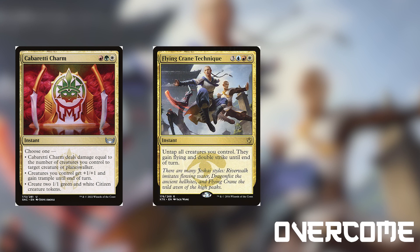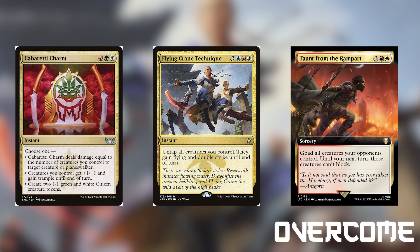Flying Crane Technique is an instant for 3 blue-red-white that untaps all of our creatures, and they gain flying and double strike until end of turn. Make sure we cast this before blockers are declared though, because they can still be blocked before they gain flying. Taunt from the Rampart is a sorcery for 3 red-white that goads all creatures our opponents control and makes them unable to block. This will hopefully let us get a kill since our opponents can't block us, and they'll be doing tons of damage to each other.